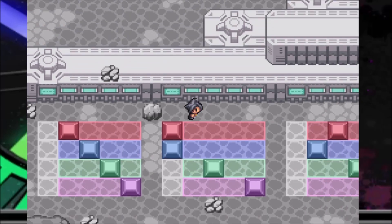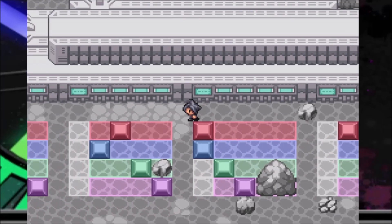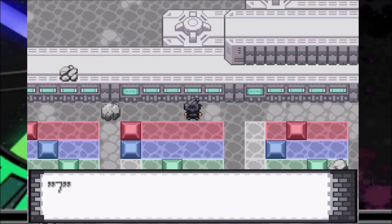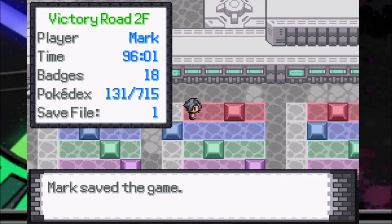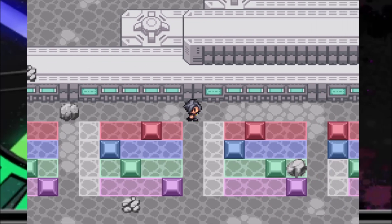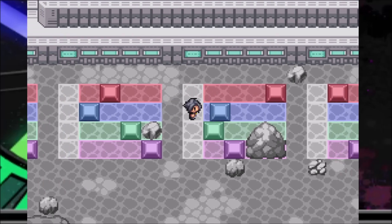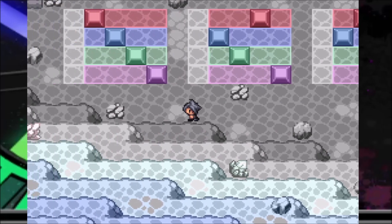We only need hardness and foliation now. We could just guess and check at this point. For foliation, seven hardness is above the large gem — we don't know which of ruby or sapphire is seven hardness. If ruby is seven hardness it goes at the top, sapphire goes below. If this is wrong it's just the other way around.